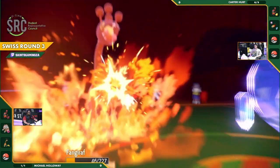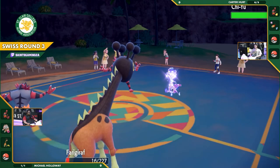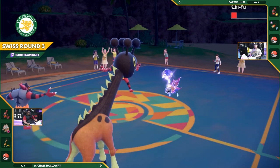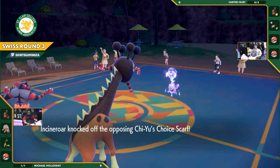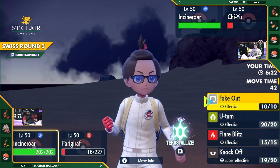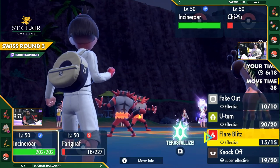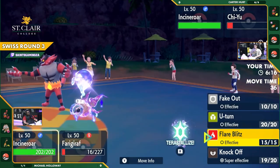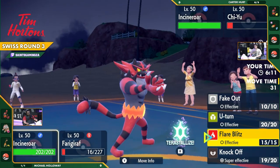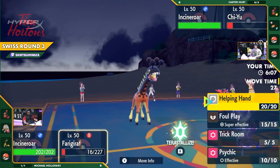Now it's going to be Overheat right into Frigibax — that is some major damage. You now have a weakened Chi-Yu in this instance. The Knockoff into Chi-Yu was probably initially just to try to get rid of the Choice Scarf, but because it Terastallized into Ghost, it does make it super effective and nearly one-shots Chi-Yu. Already two Pokemon on their last legs after just one turn.